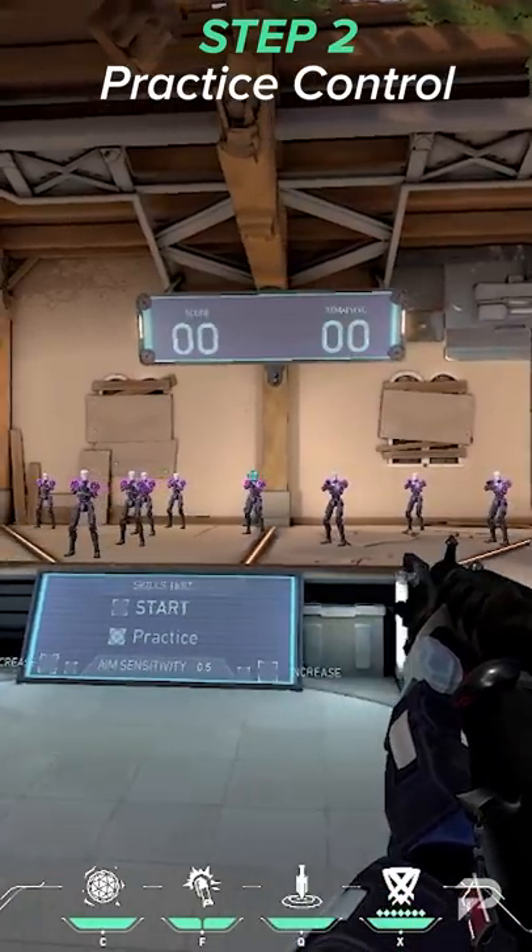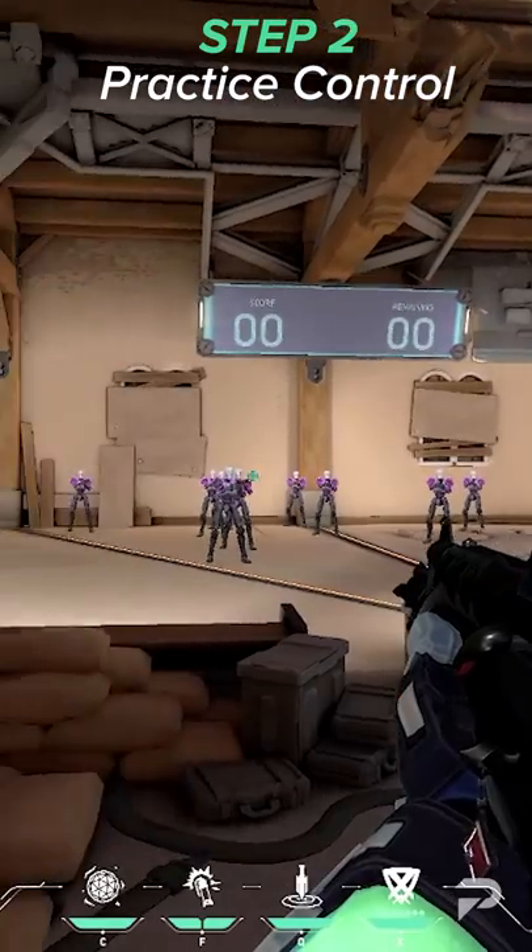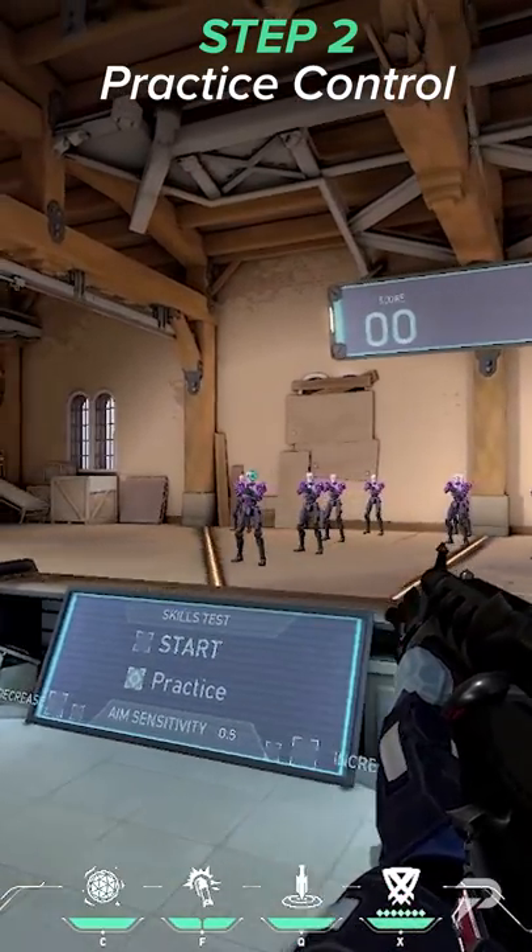Next, practice control by strafing while keeping your crosshair on the head. Counter strafe whenever you want, and make sure your crosshair is still on the head when you stop. They should feel intentional and controlled.